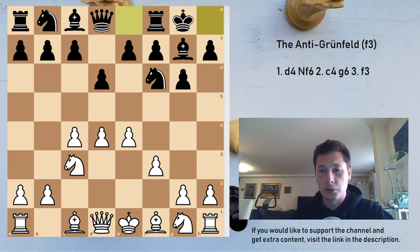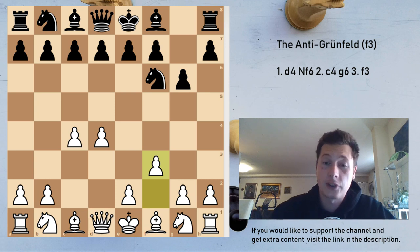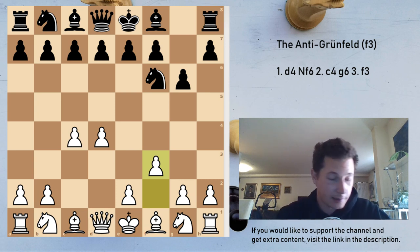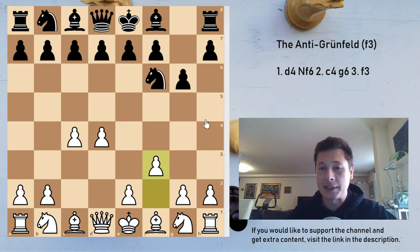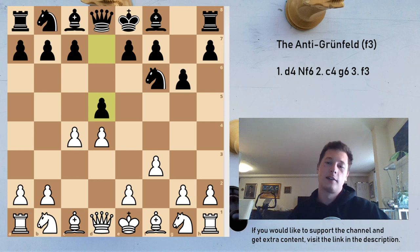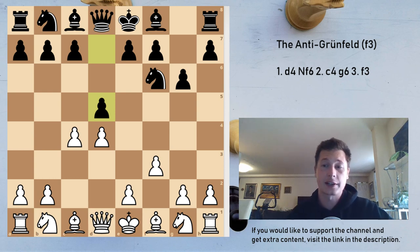One thing I would like to point out: if you are trying to enter the anti-Grunfeld with f3, you might still be playing a highly theoretical Sämisch King's Indian if black chooses to do that. In fact, many Grunfeld players have a pet line prepared in the Sämisch King's Indian. Because the lines we are going to see now are, in my opinion, worse for black than the Sämisch King's Indian. But if black now chooses to go all in, play the move d5 against the anti-Grunfeld, we get a very sharp forcing variation for the next five moves.